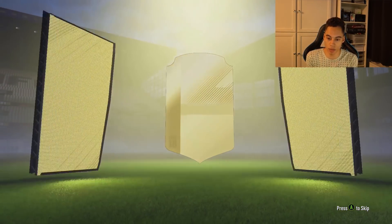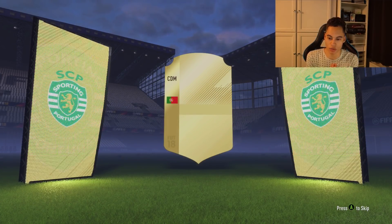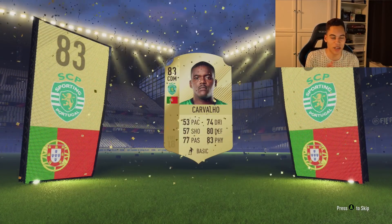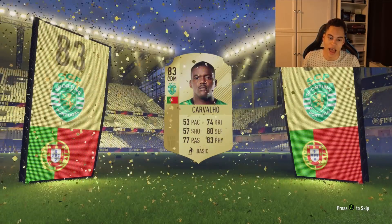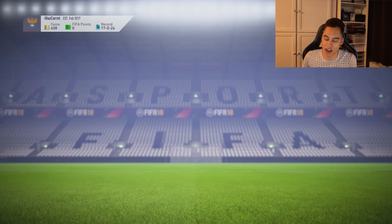There we have it — it is a board drop! Who's it going to be? I see Portugal and I'm thinking Ronaldo, then I realise Ronaldo is in Team of the Year packs. And then I'm thinking, what other Portuguese players are there? I'm going to get Carvalho.